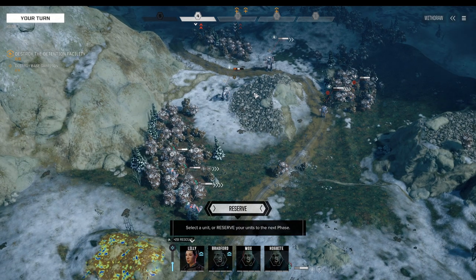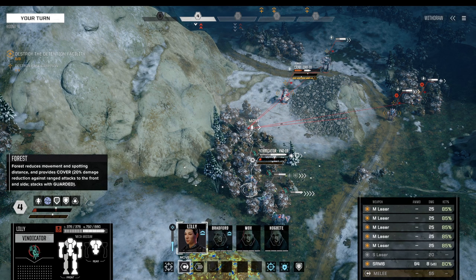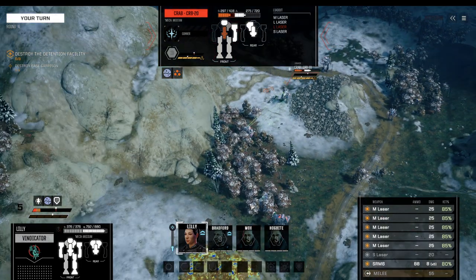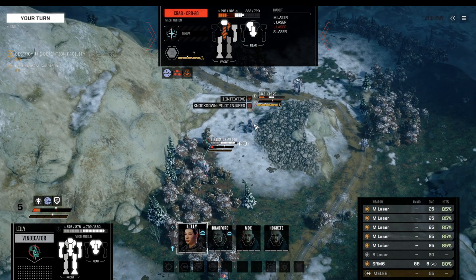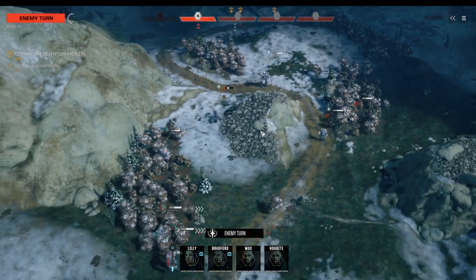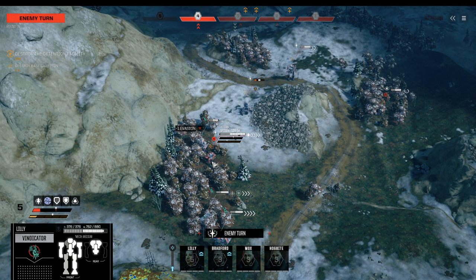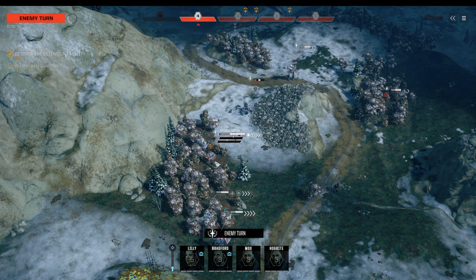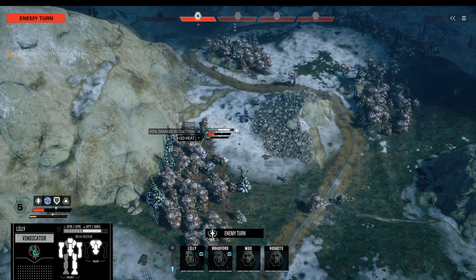We'll potentially get a good hit on it. Vindicator moves up — Vigilance for extra defense — and let's finish the Crab. There's the knockdown, finally! This guy goes into melee attack range with the Spider — he certainly has guts, let's put it that way. He moves up as well, all going for the Vindicator.